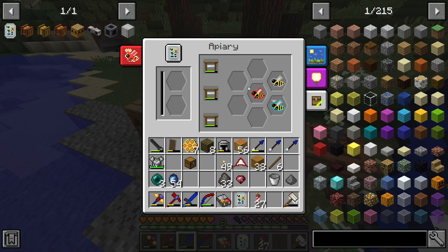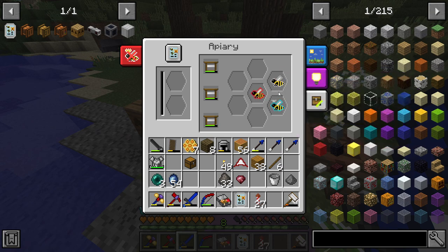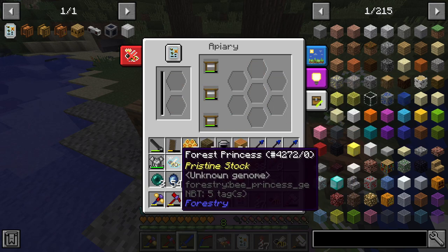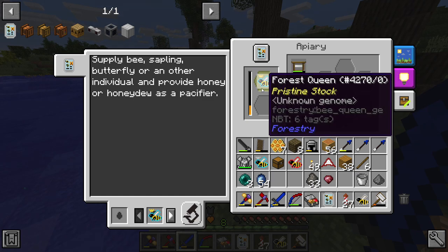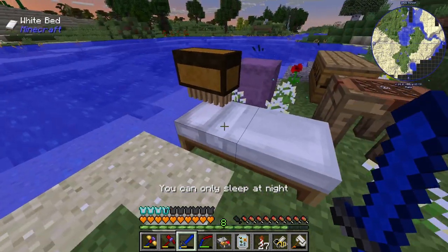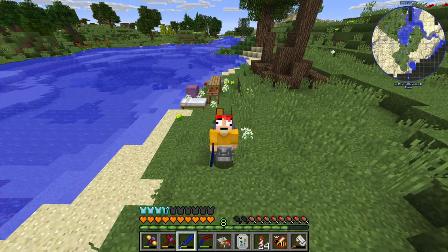Interestingly, from the meadow queen I got a meadow drone but also a common drone and a forest princess — so apparently a certain type of queen can produce different types of offspring. I wonder if you can breed two different types together, but I think you want to breed the same type to get a pure forest bee, for example. I need to go get some honey so I can learn more about my bees, but I'm starting to run low on time so I'll call it here.